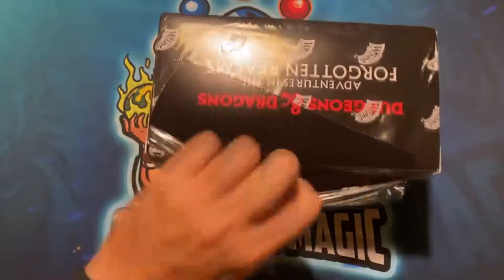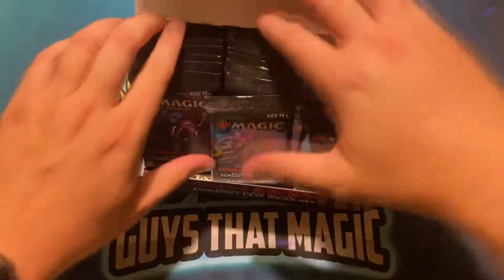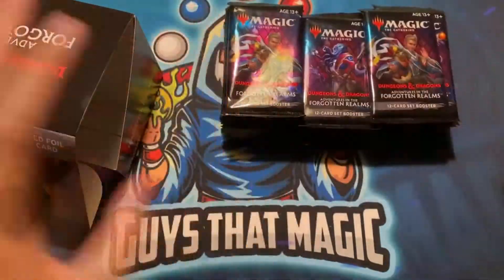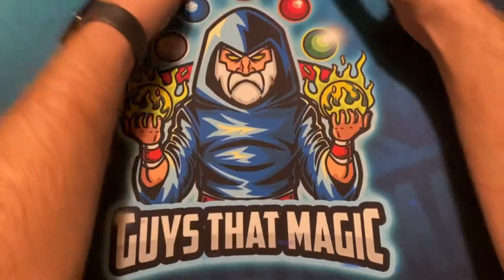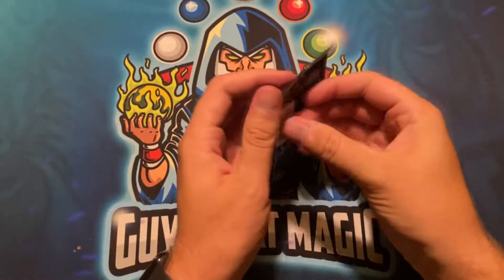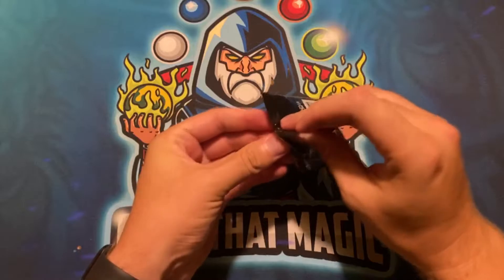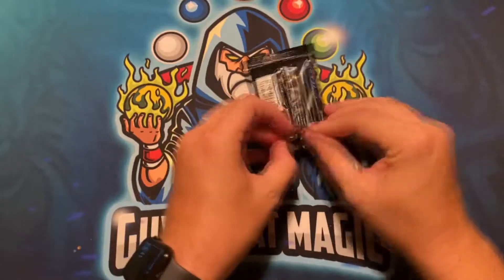The card I'm looking for in this set is Book of Exalted Deeds. The card is broken — I've used it in standard on Magic Arena. It's very easy for people to scoop when they see Book of Exalted Deeds on a Faceless Haven. I want that card because I want to put it in my black-white life gain Commander deck as just an alternate win condition.